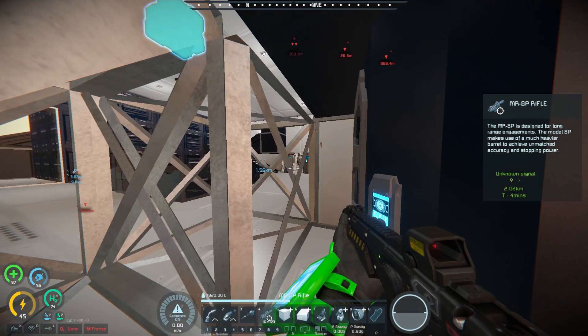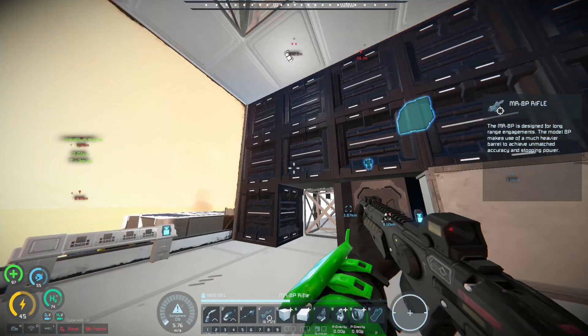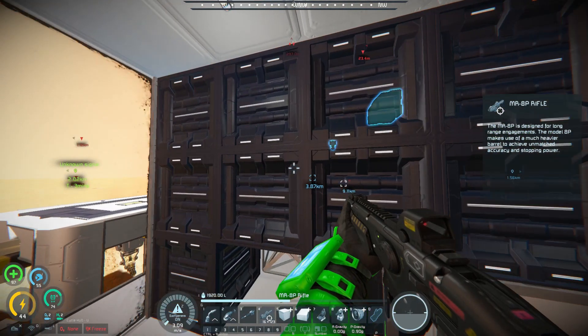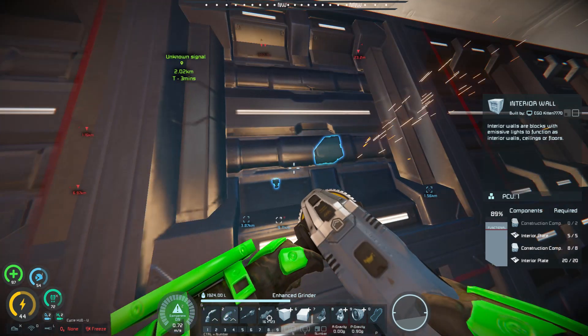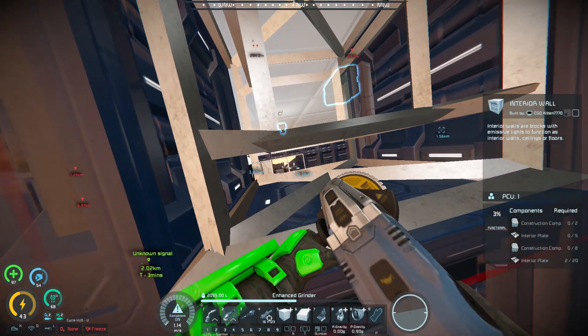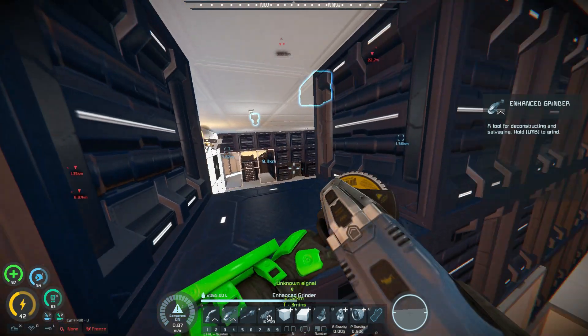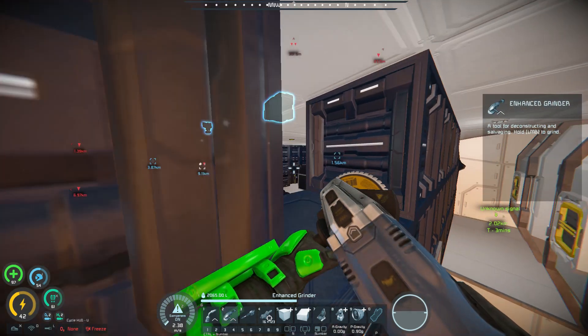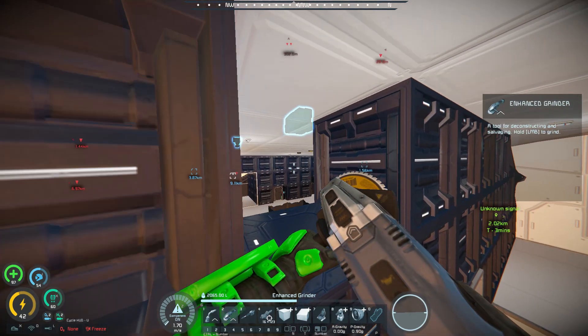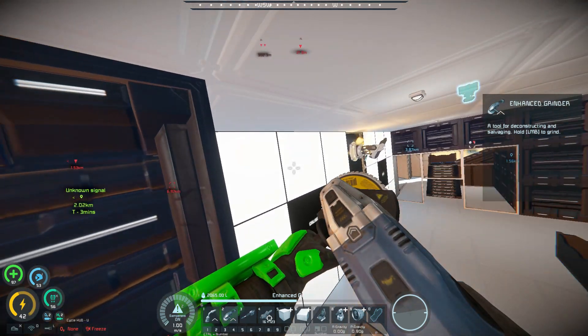I blew them all up. Whoops. Well, I can clearly see where the control seat is and the remote block, thanks to my grinder. However, I can't see the other turret, which means until I take out the control blocks, I probably won't be able to see any other blocks.